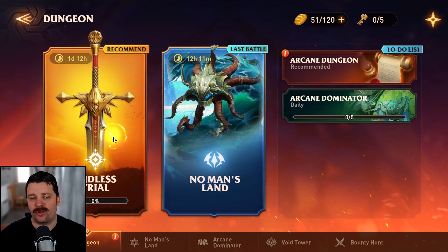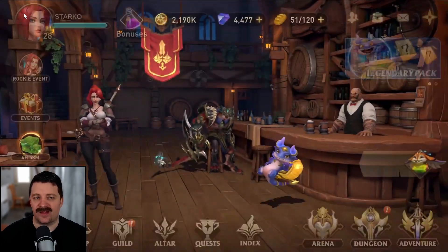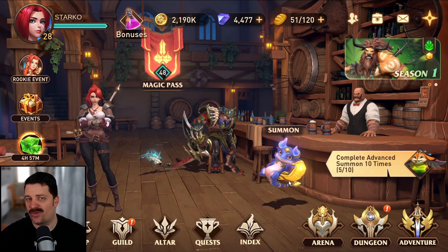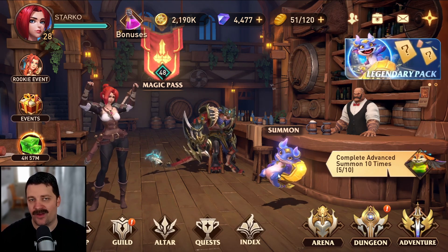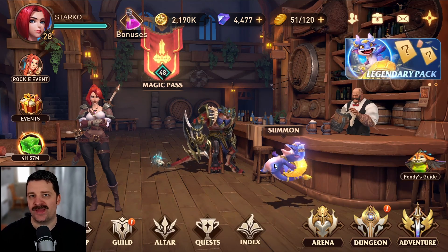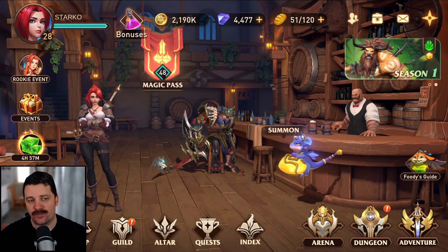The only place I think you don't get XP Jelly is the NLS Trial, but you get diamonds, gear upgrade kits, and all that useful stuff there. And then in the Void Tower, you're going to get XP Jelly from running the mission because you receive XP in that game mode. Pretty much any game mode that gives you XP is going to give you XP Jelly.